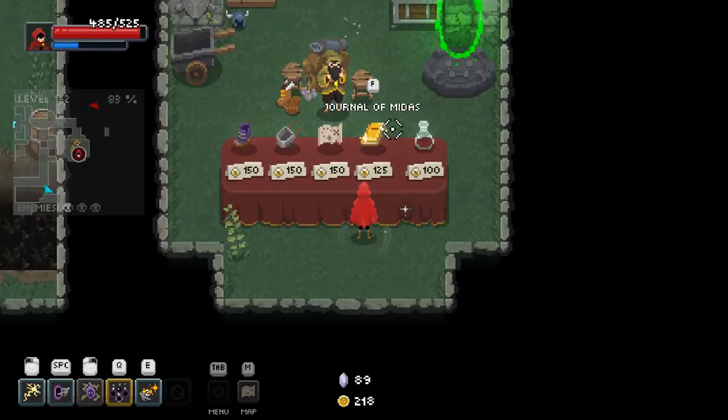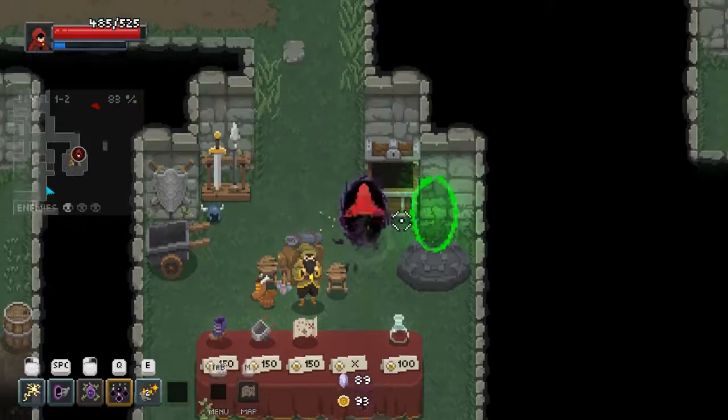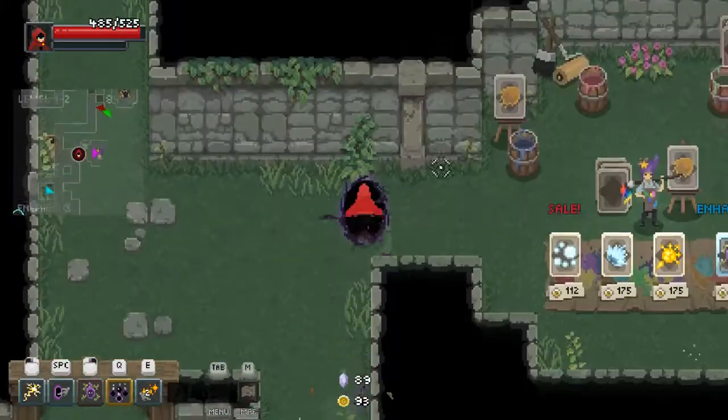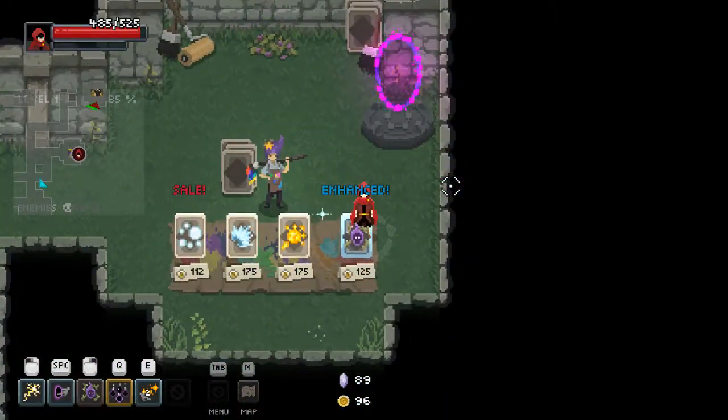I would like an item, please. Journal of Midas — the challenge is on. Can you defeat enemies without taking damage? Sign me up. So that might slow the pace a little bit, but if I can get a lot of gold out of it — slow me down all you want.